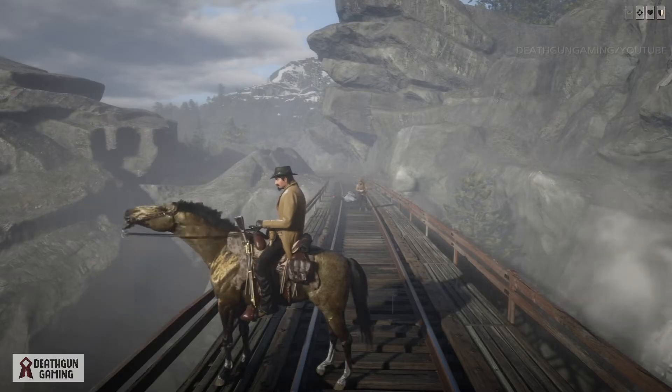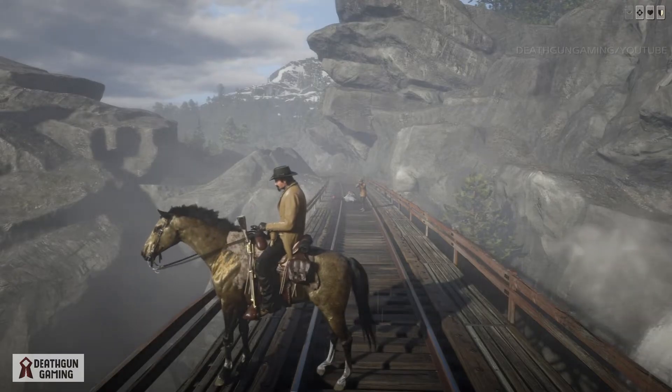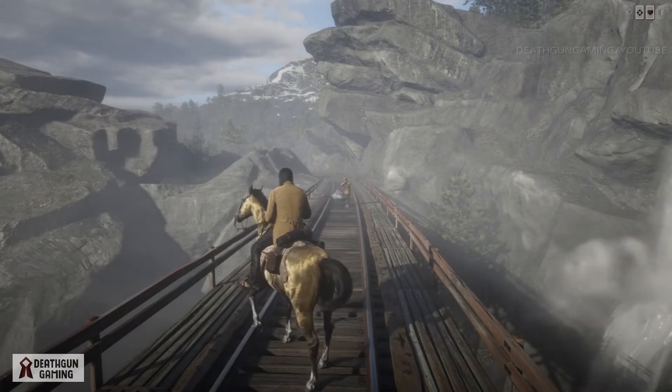We already a minute into this video, so it's about time we check out how this build works. We have our boy Omar here — thank you for stopping by, bro. He's going to show us what a headshot does while I have my hat on. And as you can see, we didn't take any damage. This is very nice because if you're on your horse you might get caught off guard, and this just gives you so much more survivability.